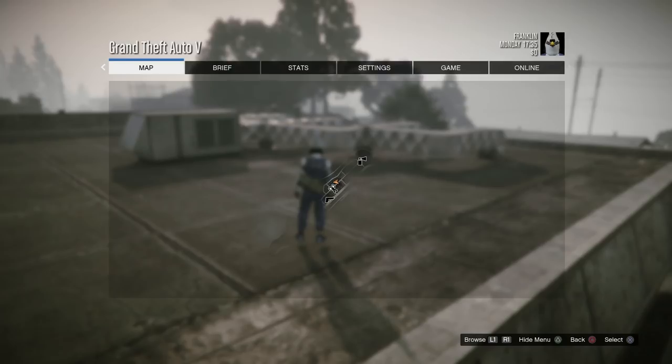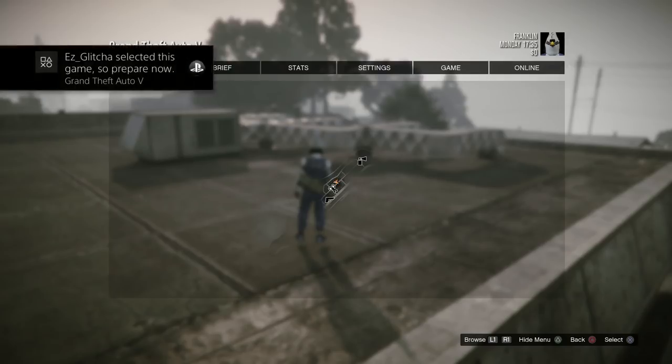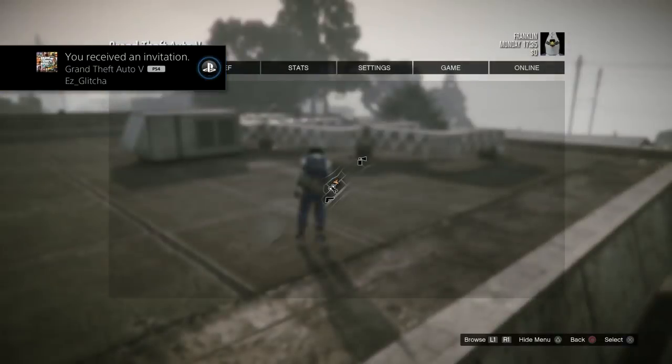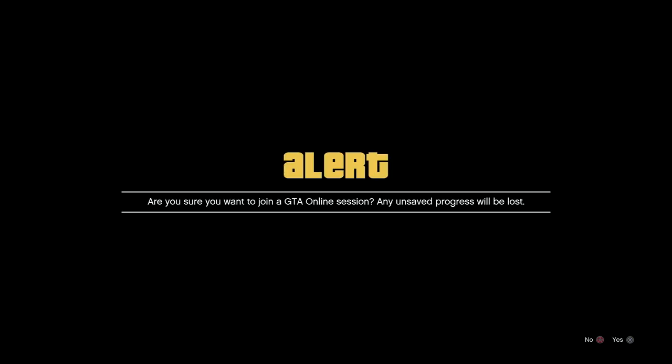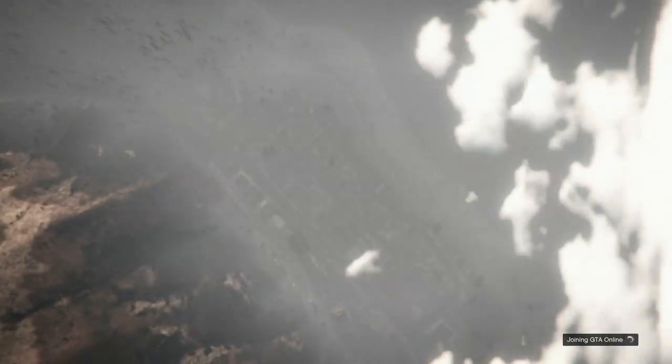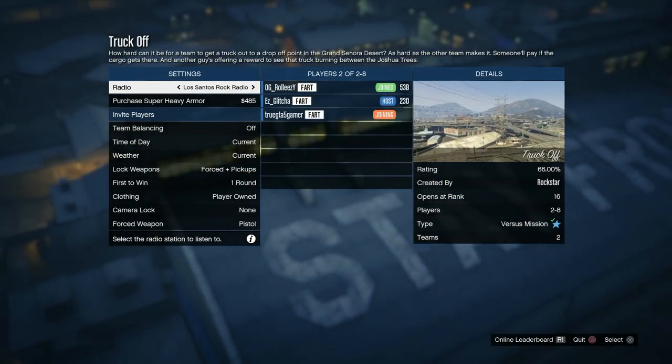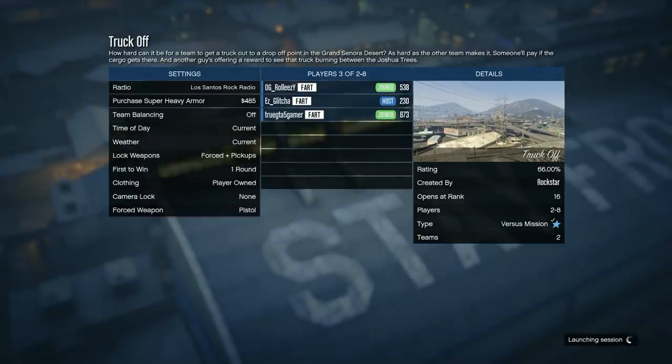Once I decline the recent activity alert, I press pause quickly. I'm getting an invite from my friend who is sitting in a Job: Truck Off — remember I'm trying to get the duffel bag, so I accept that invite. My friend has it set to player saved outfits. All the save methods will be linked in the description. We're just doing this to show you guys that this is a 100% save method, as long as you start off with that free roam event.